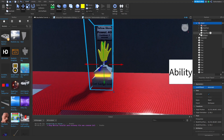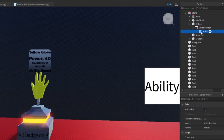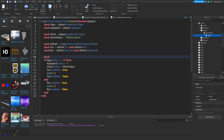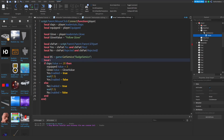Now that we have our stand customized, we need to edit its script. Open up the hitbox, then the stand's click detector and script. We'll make a few changes: first, set the glove value to Yellow Glove instead of Red Glove on line 6. Then create a few more variables: local bs for BadgeService equal to game:GetService(BadgeService), and get the ID again — local id equal to the numbers we copied earlier.